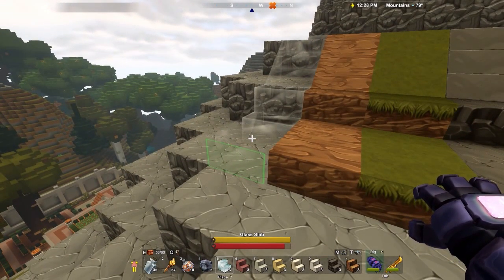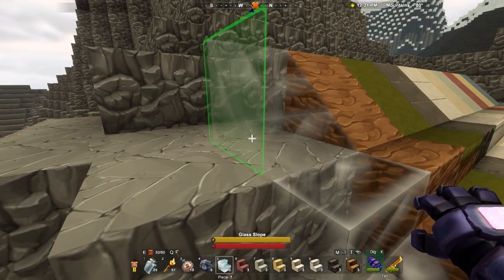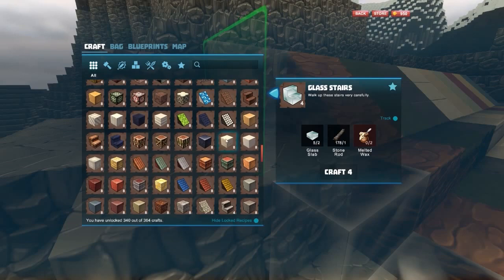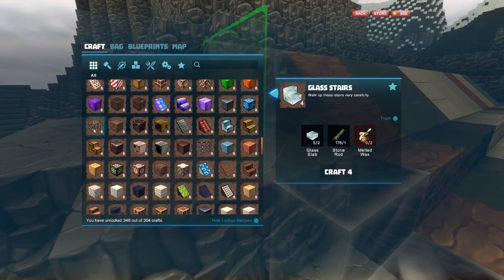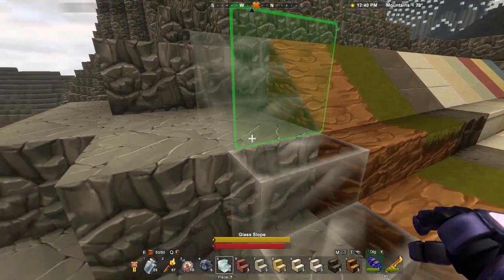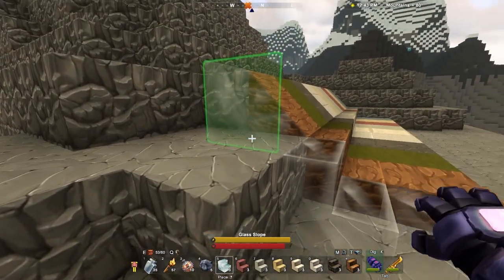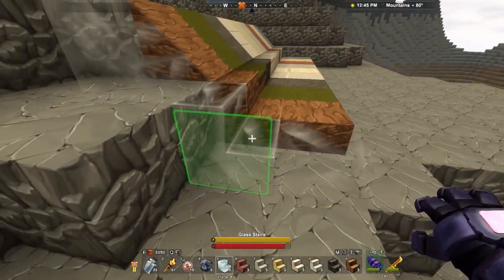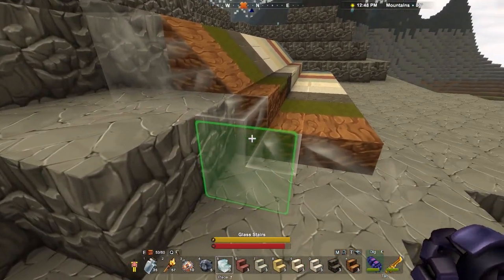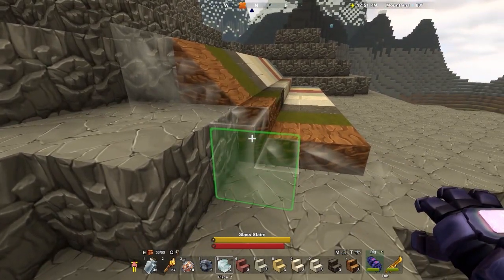It's like, why even have a block there at all? You can't see anything. When I use glass, I usually use the reinforced glass — this one right here — just because it actually has substance to it. I'm not a big fan of all the lines in it, but when you go to something like the regular glass, there's just nothing there. And to add slopes and slabs and stairs of it doesn't entirely make sense to me because you can't see it anyways.